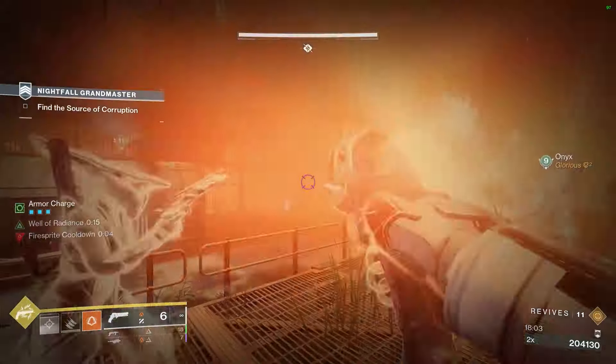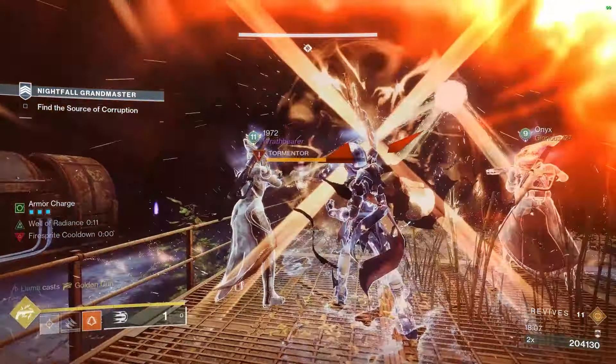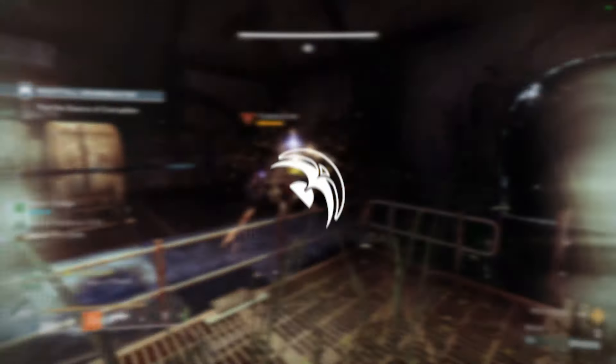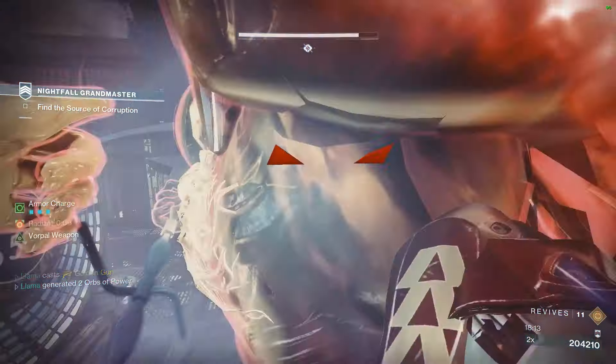If for some reason you decide not to skip to the boss, another useful tip to note is that because the Tormentor isn't technically a boss, you can actually blind it with disorienting grenades and it will be completely unable to attack or spot you. Plus, once you get it low enough, you're able to finish it as well.